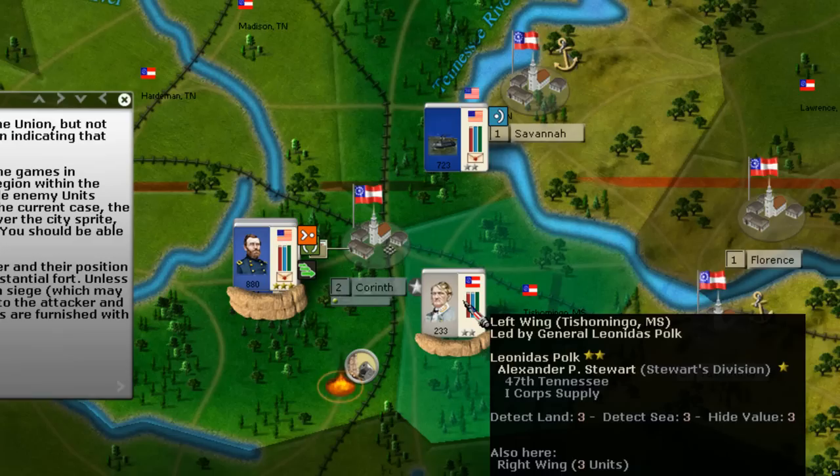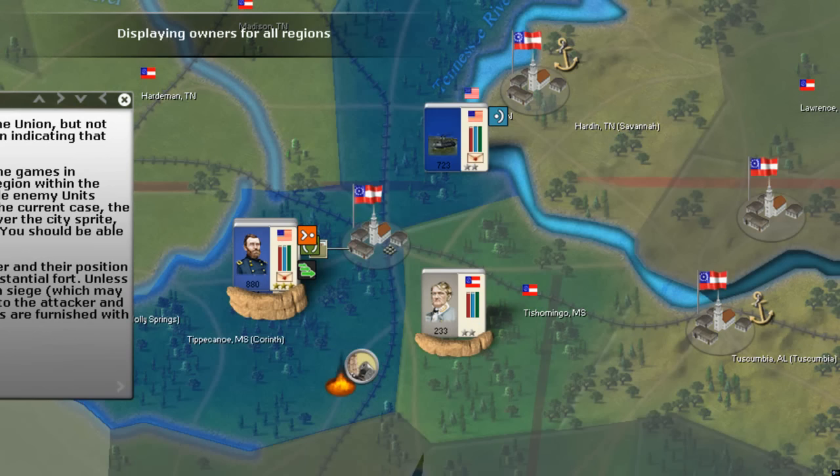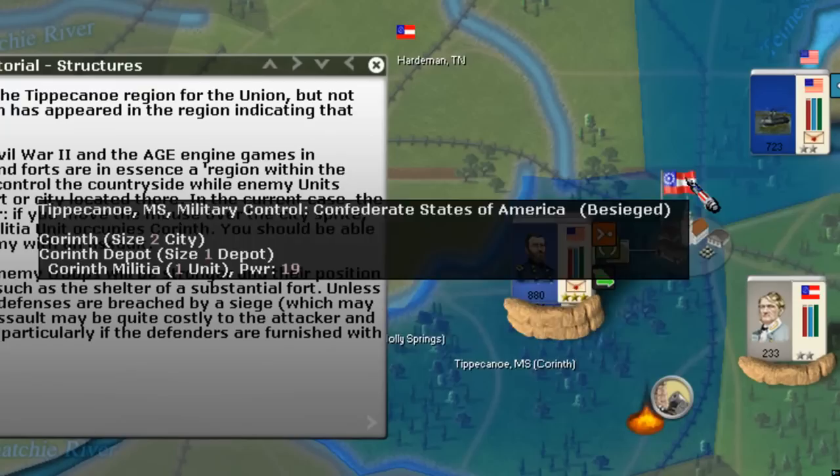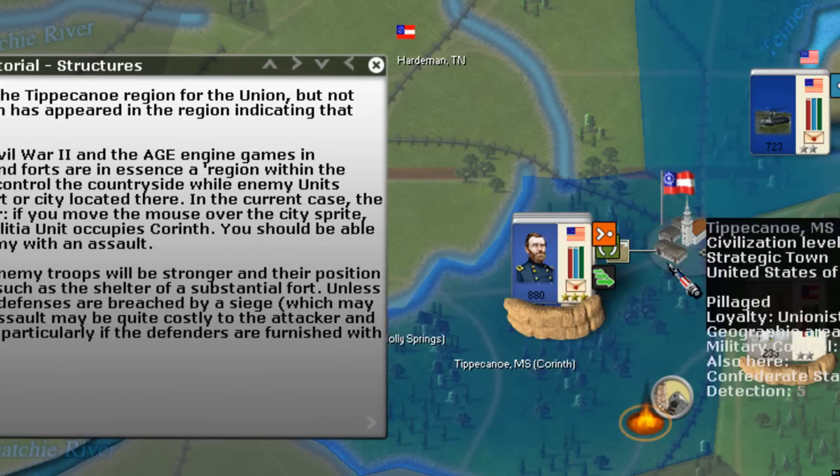In the last tutorial, we went into Corinth and we won the battle. The region is controlled by the Union, but the town still flies the Confederate flag because the Confederacy actually still controls the town. More specifically, the reason they still control the town is because there is a militia unit still in it, and we have actually not assaulted the town. We had a battle outside the town, we've taken control of the region outside the town, but the Confederacy still controls the town itself.